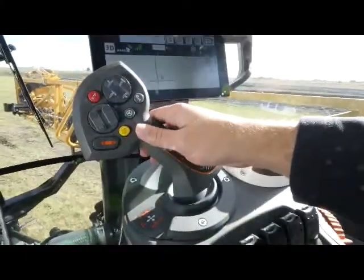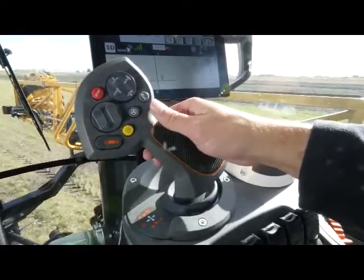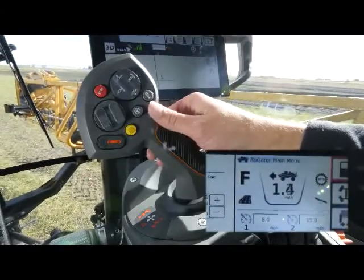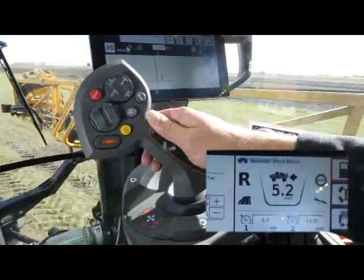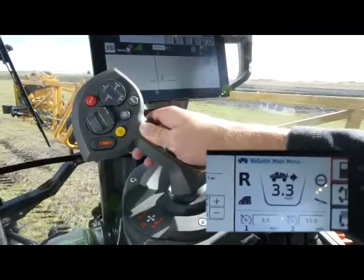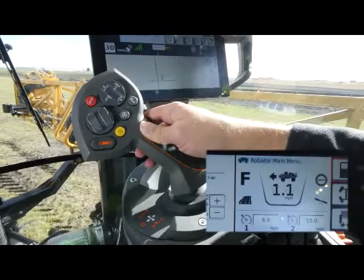Another way to change direction: since I'm moving forward, I can simply pull backwards on the joystick. Once the machine comes to a stop, I click my propellant enable button and it automatically puts me into reverse at the pre-determined speed based on where my handle was. Likewise, if I push forward, once I come to a stop and click the button, it automatically puts me back into forward.